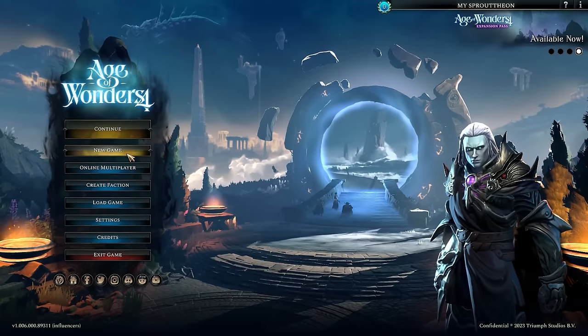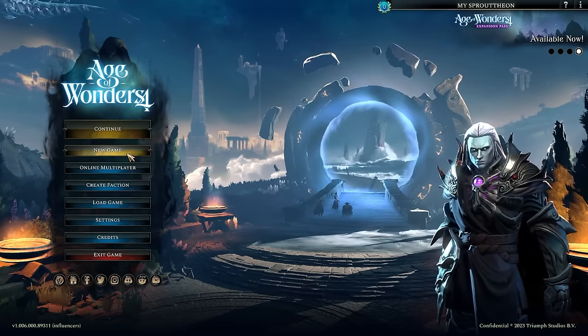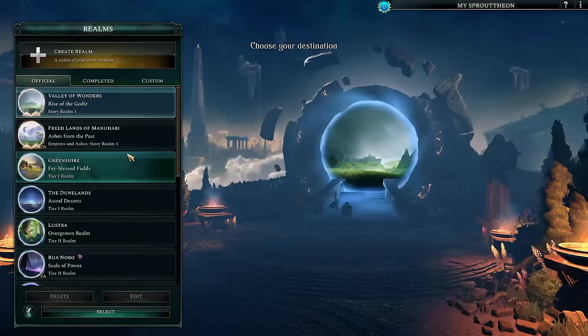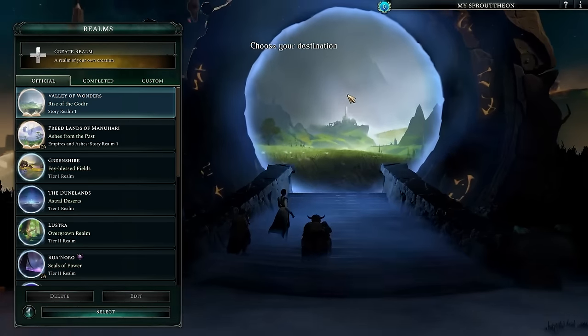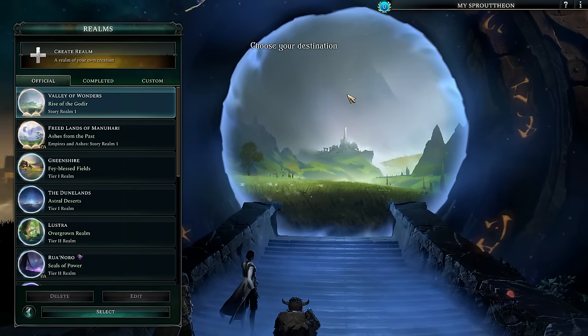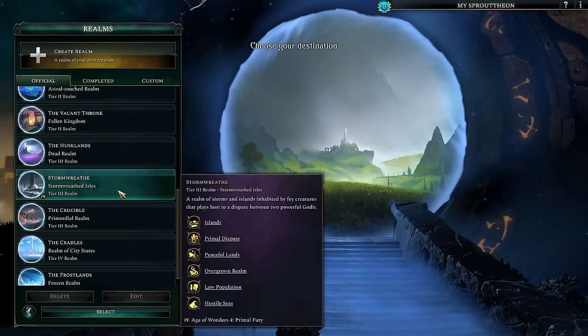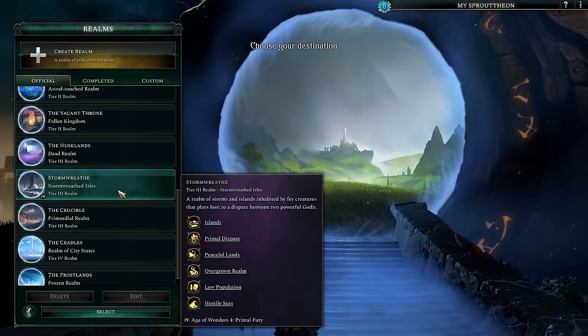There are a bunch of new things coming out in both the expansion, Primal Fury, as well as the free patch — the Wolf Update — releasing at the same time. We're going to jump in and get a game started. First of all, there is a new realm we're looking at today: the Storm Wreath Realm.